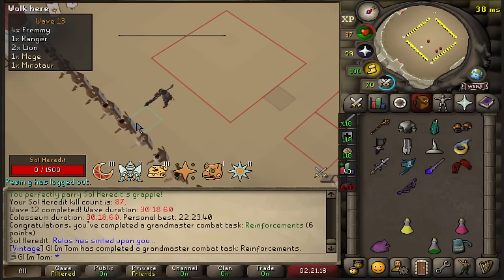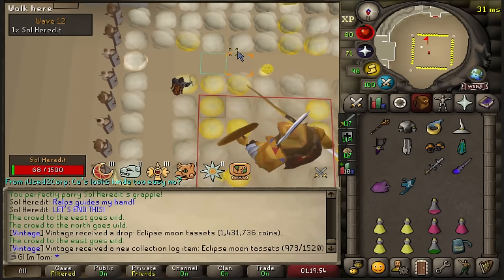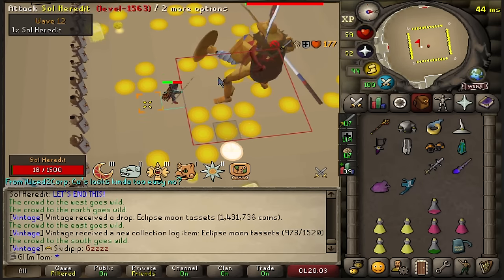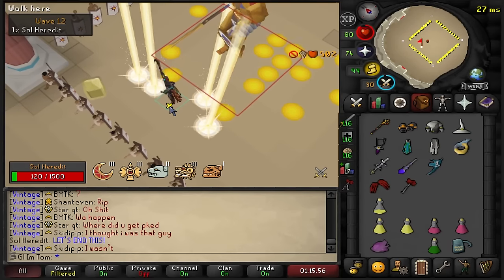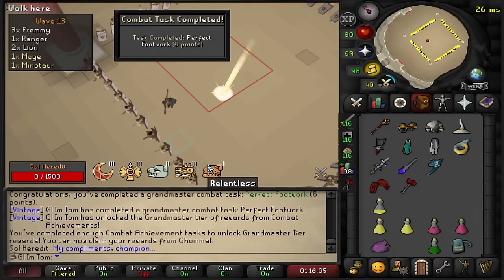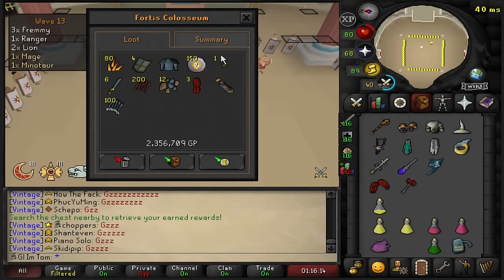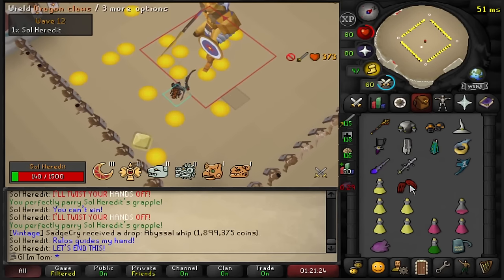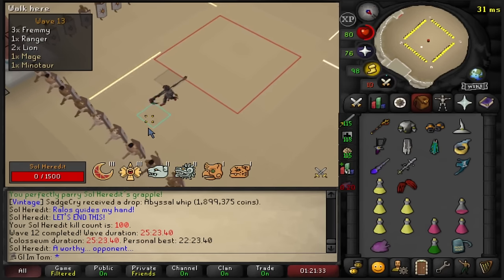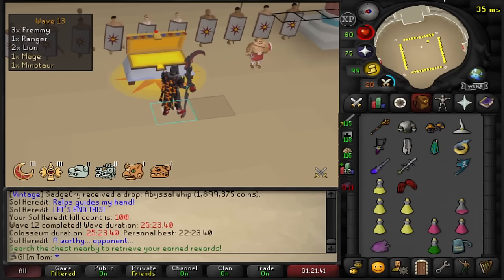The Colosseum Combat Achievements came out. I don't think I'm gonna show too many clips — they're fairly easy aside from like the Perfect Sol. These didn't take too long. Got the IGN back pretty soon after the update happened. That is Grandmaster re-obtained for the third or fourth time. That is our 100th KC. We are still missing the pet, but I believe that is just over the rate now, so hopefully we get it anytime soon.